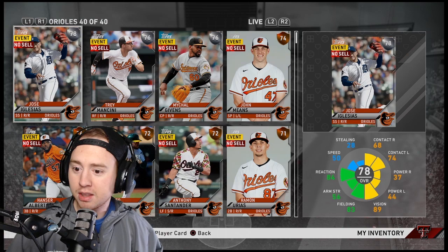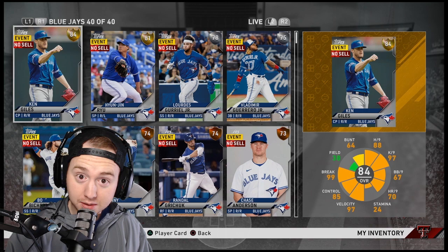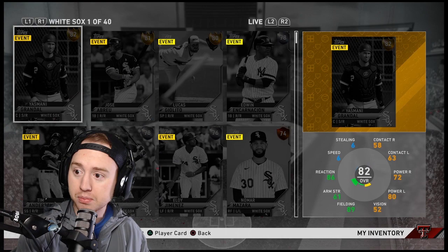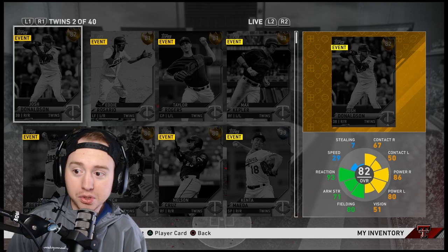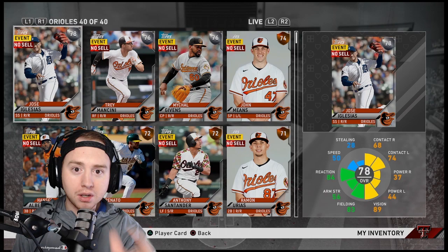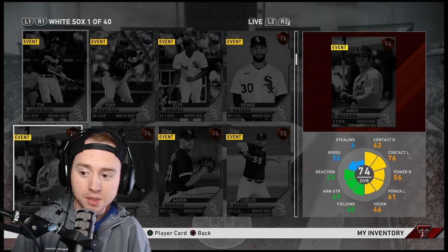Let's go straight into my inventory. In my player collection, I've collected the Orioles, Red Sox, Yankees, Rays, and Blue Jays — the AL East. I completed that collection and got my John B and my Alomar. Logistically, I'm going to work on the AL Central next, but I don't have any AL Central cards yet. I'm not going to collect those cards and go after them until I have enough stubs to do so. We're sitting on about 57k right now.